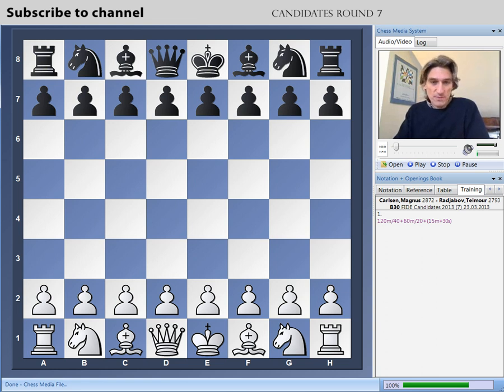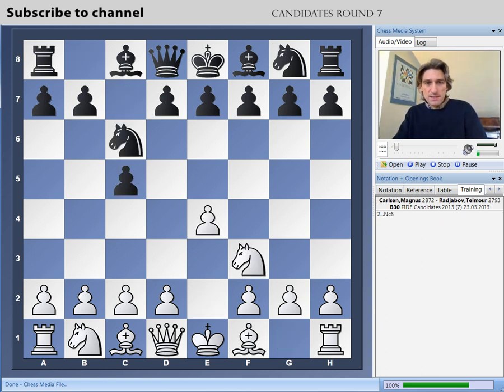E4 from Carlsen and the Sicilian. Instead of playing the open Sicilian with d4 and so on, Carlsen played bishop b5. This is a very popular and dangerous move. White seeks to get castled very quickly, and black hasn't developed any of his kingside pieces yet. Very often white manages to catch black's king in the centre, or at least cause problems for the black king.